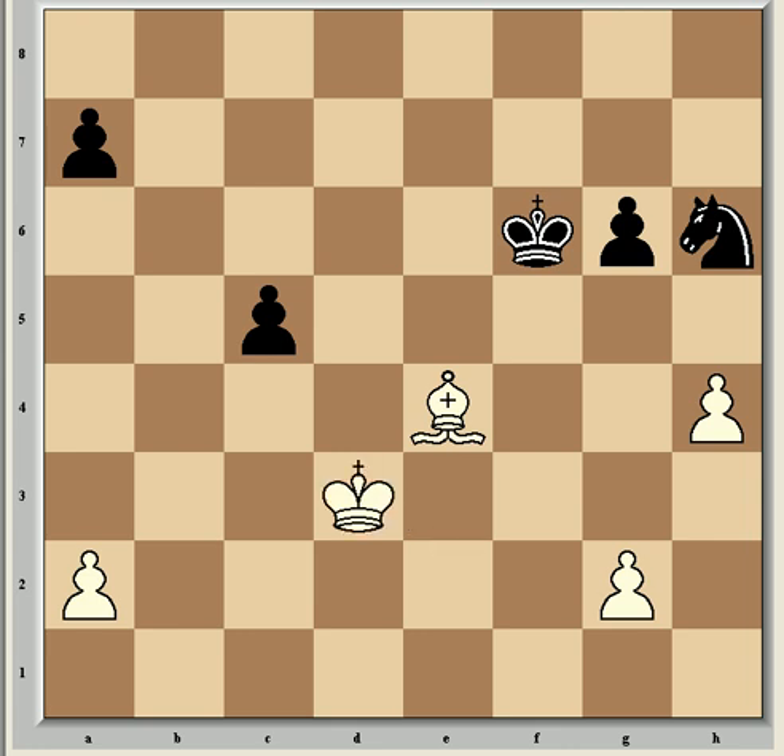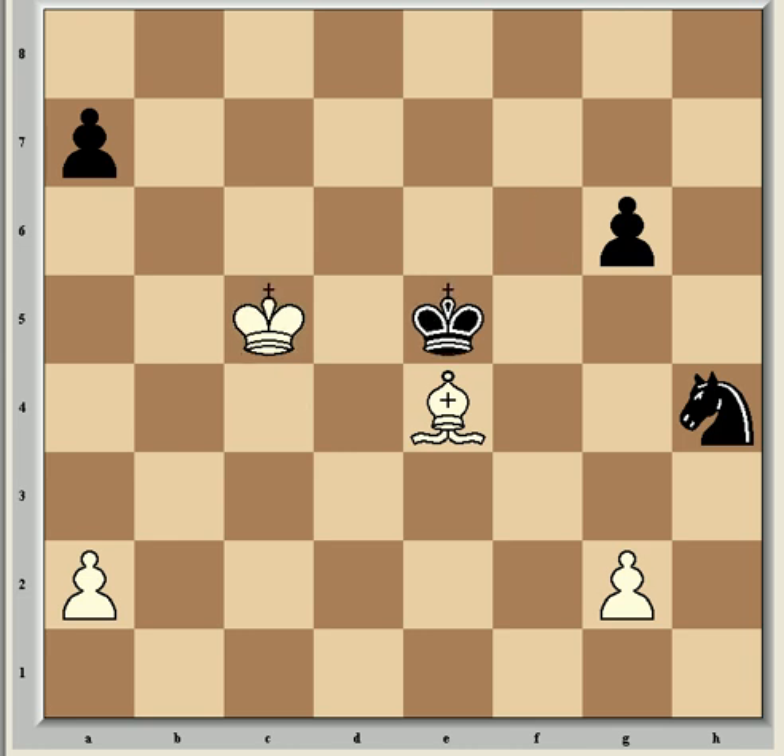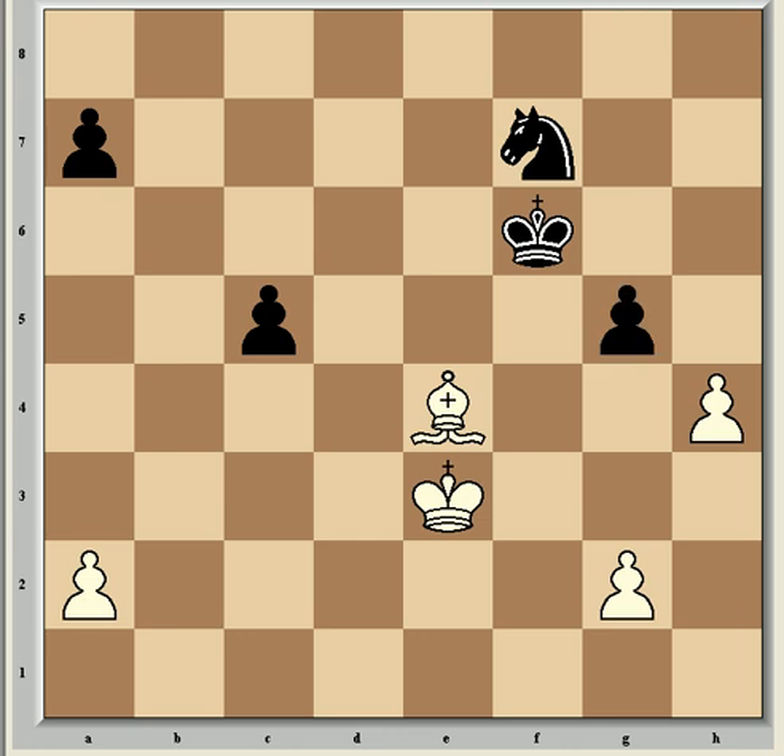For example, Kt3, Nf5, Kc4, Nxh4, Kxc5, Ke5, and black can look for play against white's g-pawn and should be able to hold for a draw. So g5 anyway — now h5, creating that passed pawn.